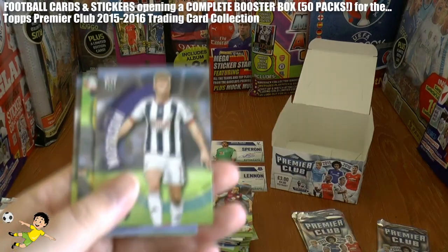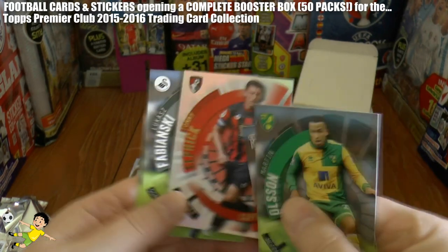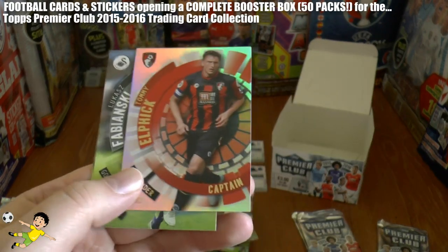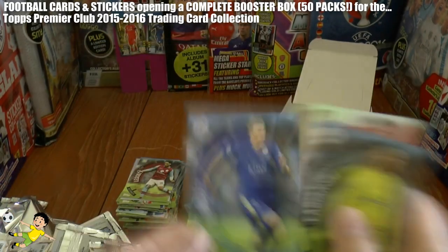As we continue through: James Morrison, Martin Olsen, Tommy Elphick Captain of AFC Bournemouth — done a fantastic job to stay up — Fabianski, and Huth.